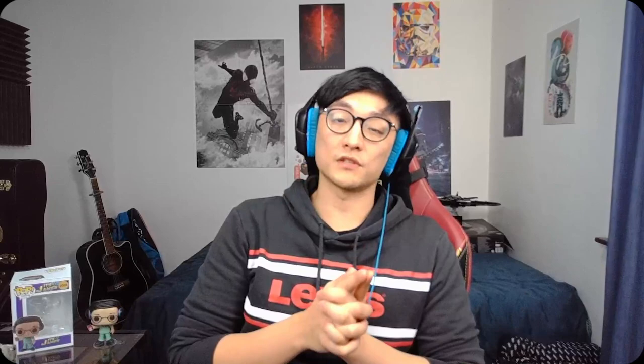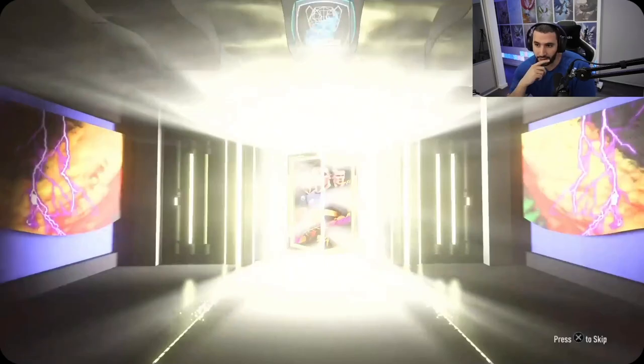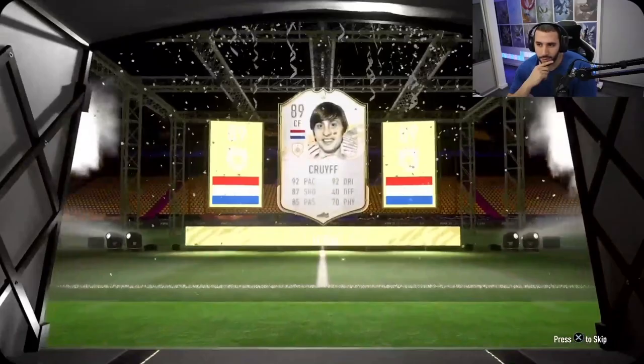Hope you guys have enjoyed that video because I massively have! We're going to be doing another base icon pack and play over on Andy's channel with the new promo packs — there are also record breaker cards in packs so we might pack one of those. Head over there and check it out. Like and subscribe, we'll catch you guys later — peace! Because this account is James the YouTuber, he got baby Eusebio — the best base icon! What is he gonna get? Oh my days — I am actually done with this account!